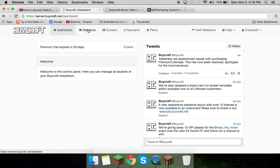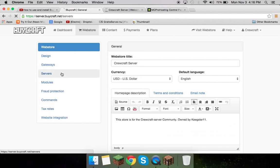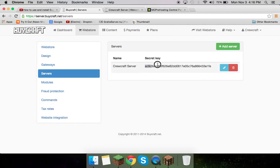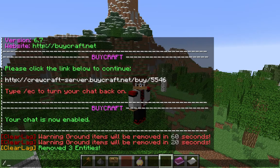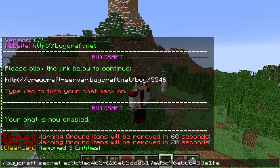That will be in the beginning of the video and down in the description. So first, you have to go to Web Store, click on Servers, and boom — secret key right there. All you have to do is copy it, do /buycraft secret, and then that.